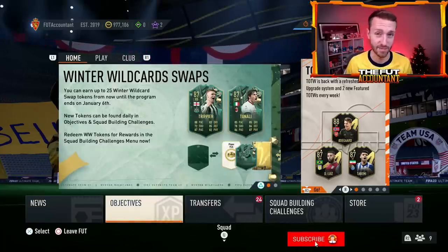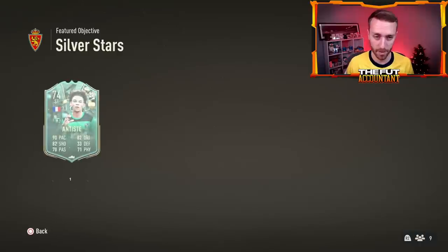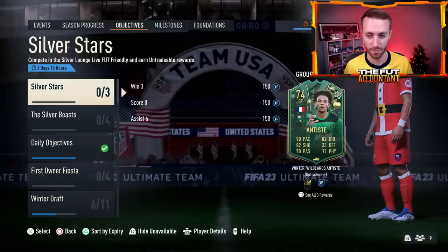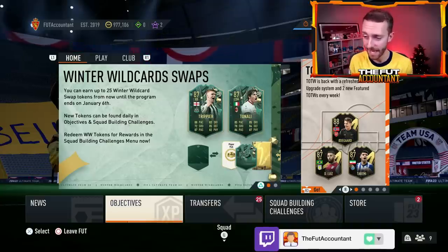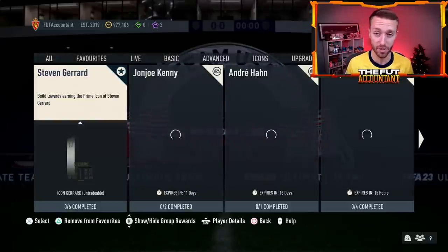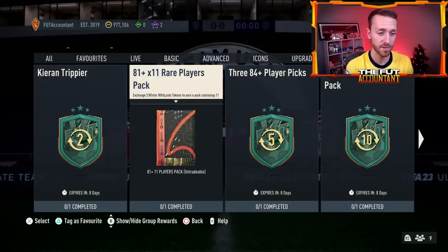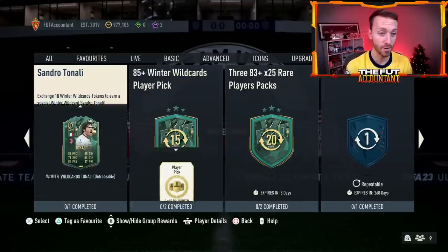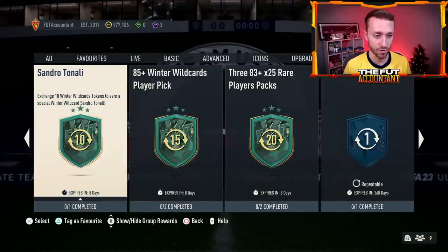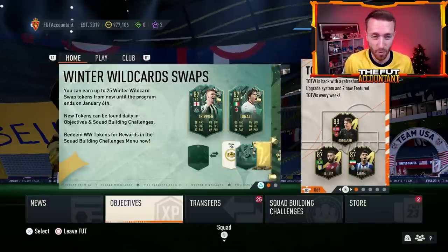It looks like we might only get 26 tokens instead of the 30 that were added into concepts. EA only promised 25 plus that one store token with that 75k pack. Yesterday our token was inside of Silver Stars — it's inside the reward for completing the entire Silver Stars objective with that pacey Silver Striker from Syria. One more token today and that might be it. The rewards are still available for another week, so if you haven't decided, you have options. You can wait to see Centurions team one or the leaks for team two and decide whether to open your fodder packs yet. Definitely keep an eye out for that last token today, probably in Marquee Matchups.